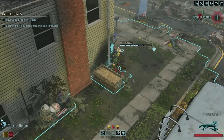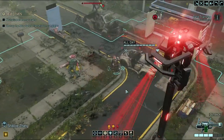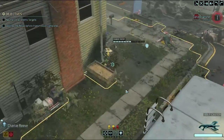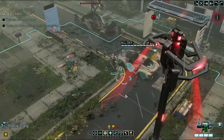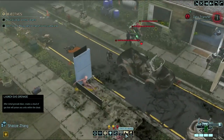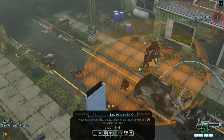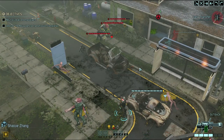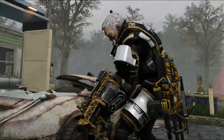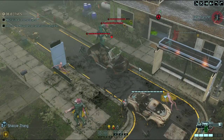We'll contend with these guys first. Reload Charlie. Get our heavy to drop some gas on these guys. Launch gas grenade. By the way, if the alien ruler does come up, we are completely screwed, because we have just used pretty much all our decent equipment for this. So let's hope the alien ruler is not around.